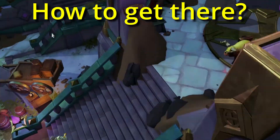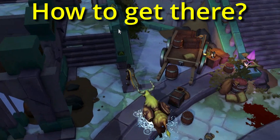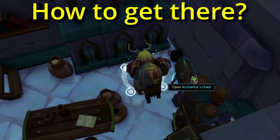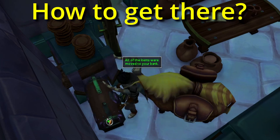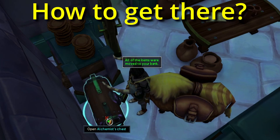Next, search south then northwest to the building with the chests. Open as many as you can, banking the loot via the teleport to bank option. After finishing your inventory, teleport back towards retreat and restock on keys. Use the Zamorakian teleport again and unlock more chests. Simple as that.